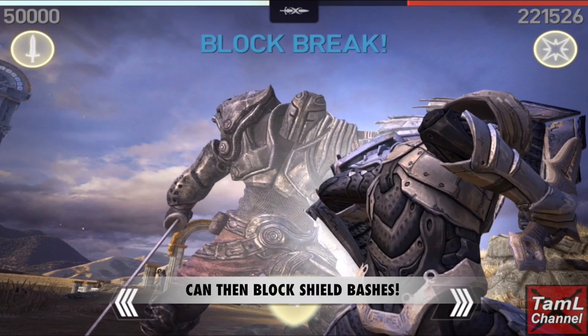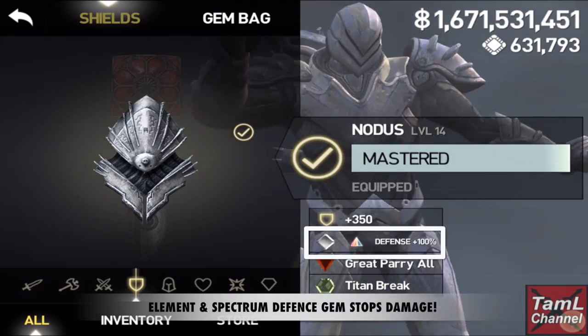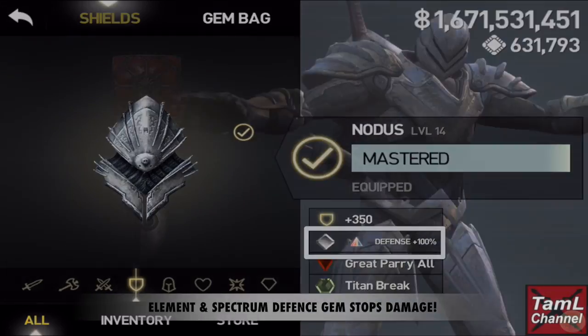Also be aware that if the titan is attacking with an element, this will cause damage when you block. So you need to equip an element defense gem or a spectrum defense gem.